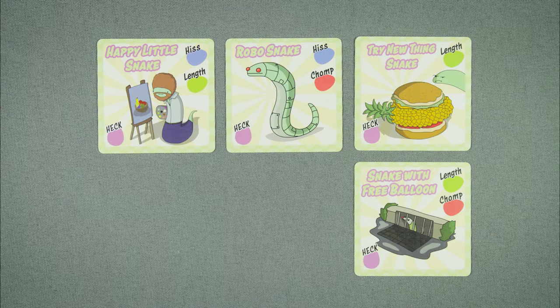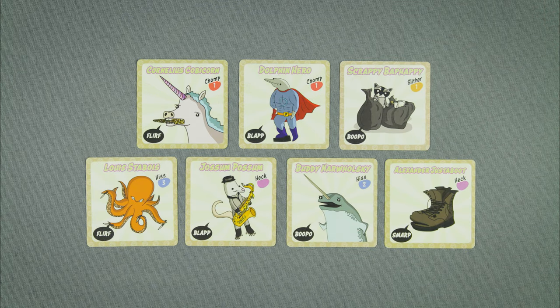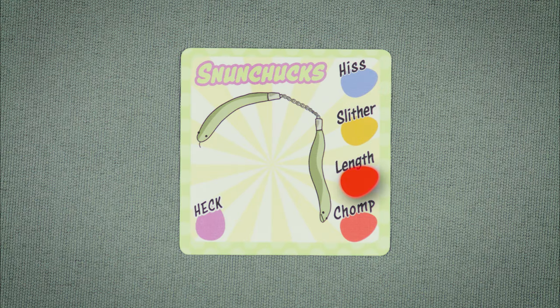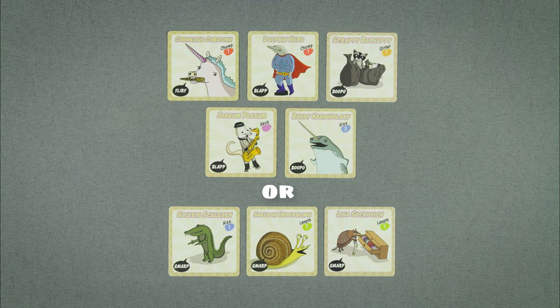In HECK, you take on the role of some very lonely snakes who desperately need to make some friends. So it's high time you get on out there and impress some critters with your HECK — slither, length, and chomp. And if that don't work, well, you can call some HECK. The first snake to make five critter friends, or three critter friends who speak the same nonsense word, wins.